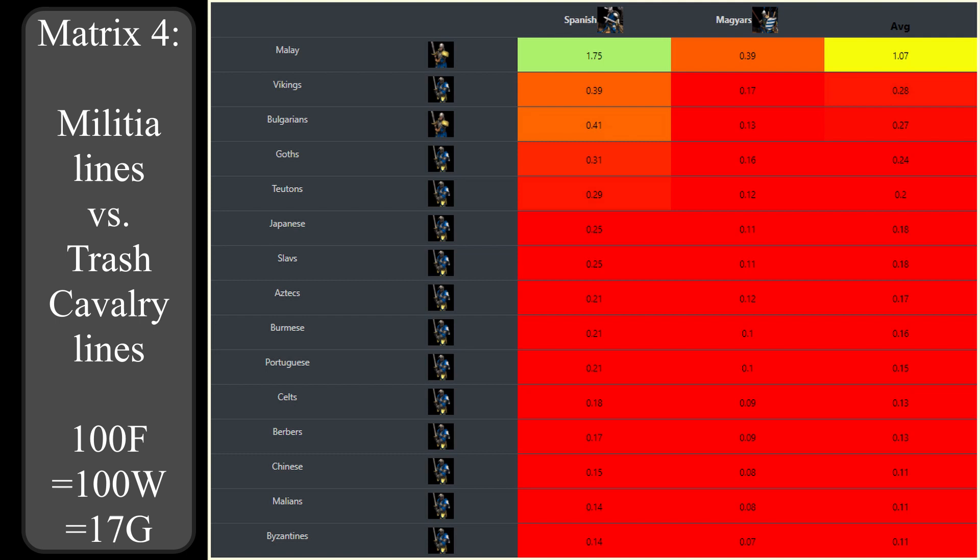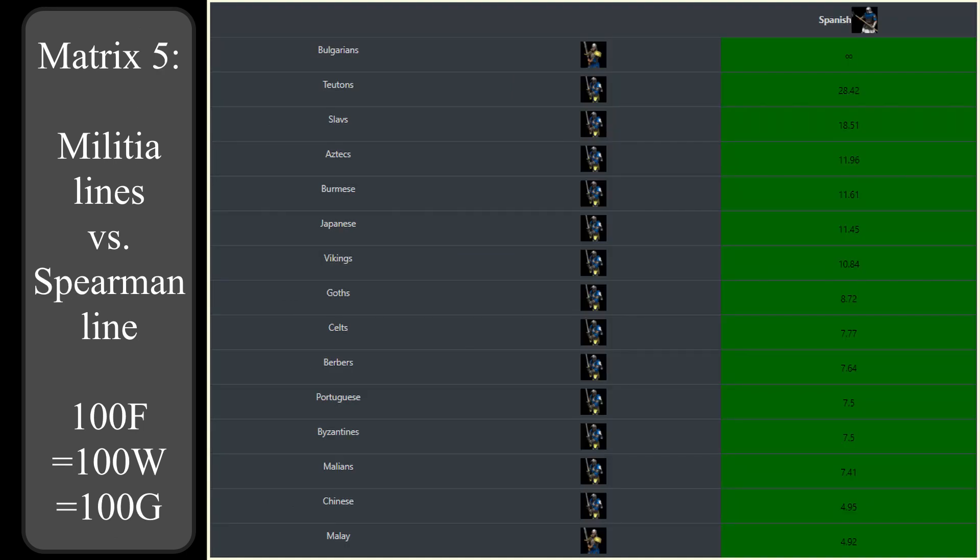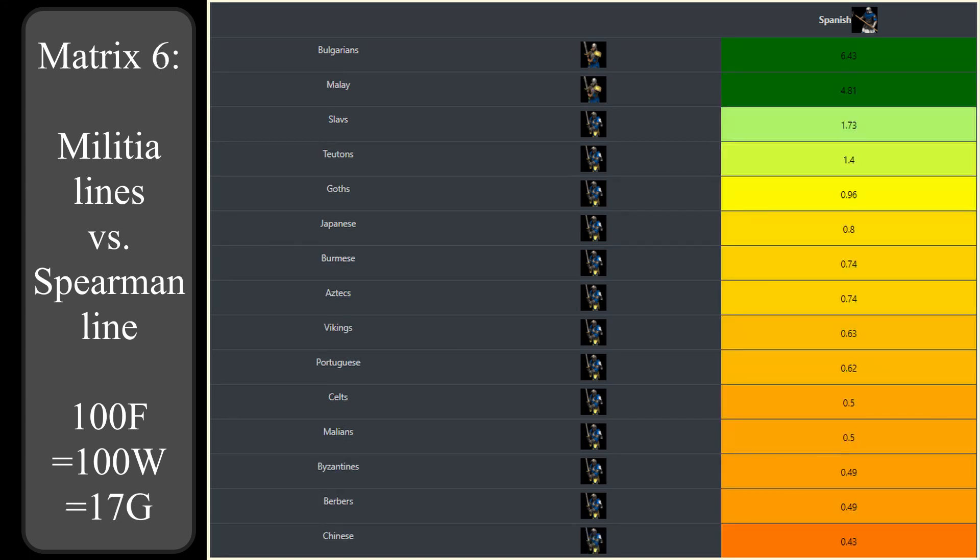Next let's look at the cost efficiency of militia lines against halberdiers, again first assuming all resources to be of equal worth. All militia lines are highly cost efficient against halberdiers. At the top we find the Bulgarians and Teutons with their armor bonuses, which are extremely effective against low damage units such as halberdiers. The Slavs take third place thanks to their cleave damage. When assuming late game market exchange rates, four militia lines trade cost efficiently against halberdiers: the Malay two-handed swordsmen primarily because they only cost food, the Bulgarians and Teutons because of their high armor, and the Slavs champions because of their cleave damage. This tells us that when playing as Slavs, Teutons or Bulgarians, selling food or wood for gold to create champions is a cost efficient way of dealing with halberdiers, even when 100 food or 100 wood is only worth 17 gold at the market.